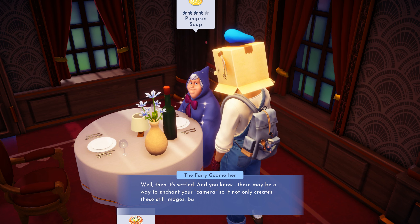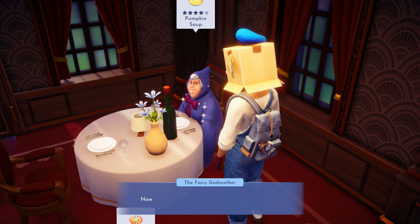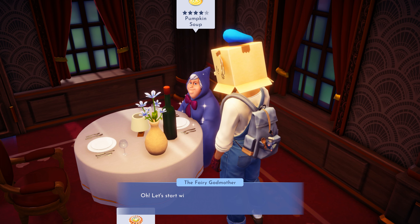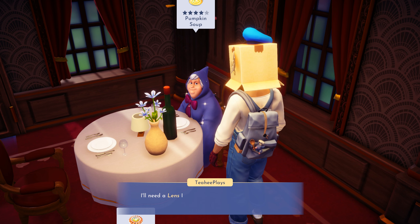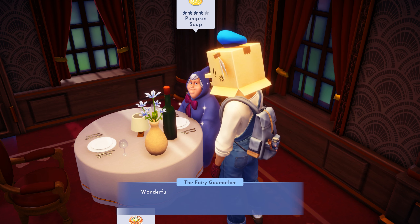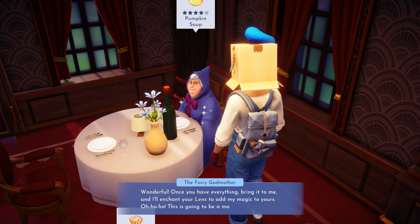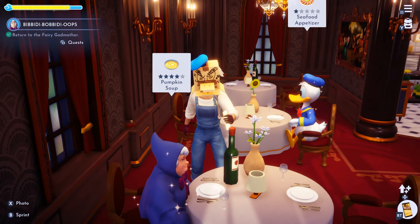There may be a way to enchant your camera so it not only creates images but also keeps enchantments in their proper state. Let's start with diamond crystals and glass to reveal the enchantment, then add dream shards to the spell. I need a lens to add to my camera — maybe Wally has one to spare. Once you have everything, bring it to me and I'll enchant your lens to add magical properties. This is going to be marvelous — you've been so helpful!